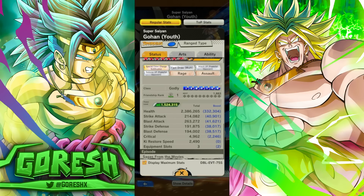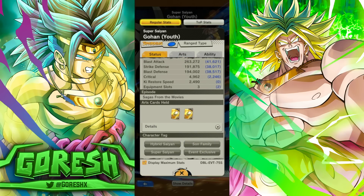Blast looks like he's sitting at mid 250s, which is not horrible for a free character. Defensively, he's looking pretty good — about 183-ish and then 186 for defenses. That's pretty good. He's holding double blast cards, which makes sense because he's a ranged type character. Tags are Hybrid Saiyan, Son Family, Super Saiyans, and of course Movies.